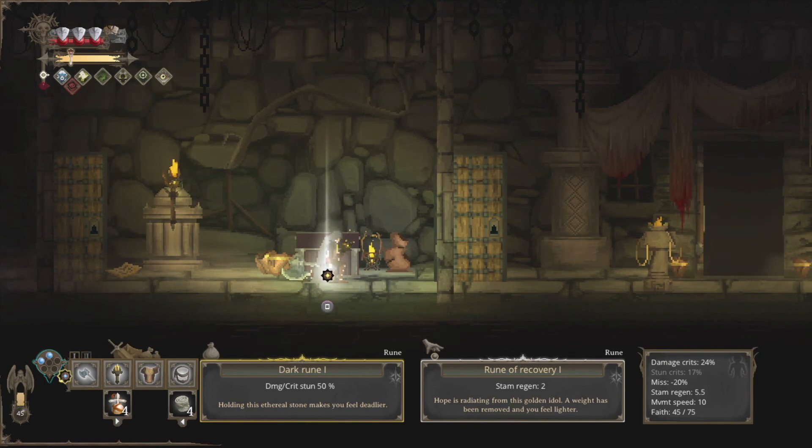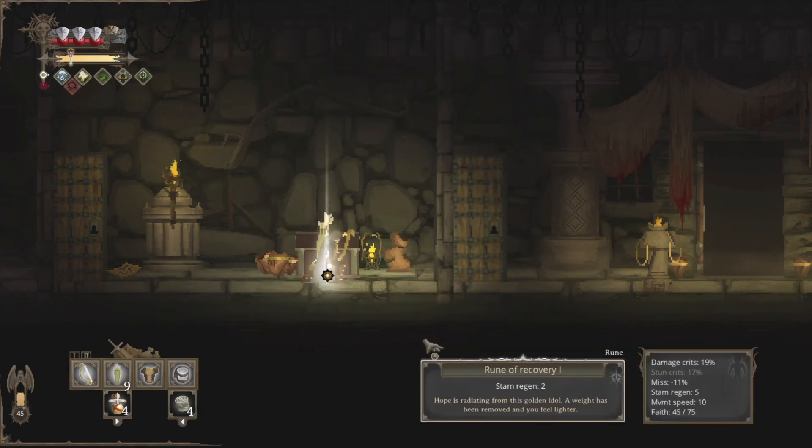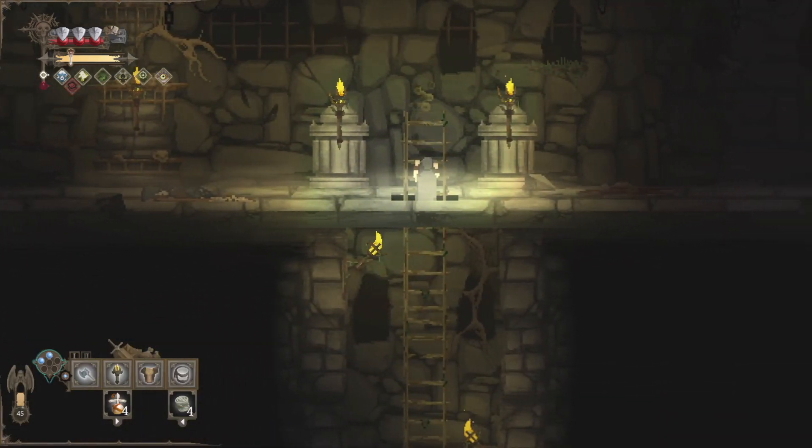We actually did it — maybe we dropped the godless idol and that opened up the other door, or maybe we just hit the right levers. This chest has the rune of recovery one, which gives us a higher stamina regen. I want to keep this dark rune on my axe. You'll notice if I switch to my bow and arrow, I actually don't have the option to equip a rune. So we're actually just going to leave that there on the ground.